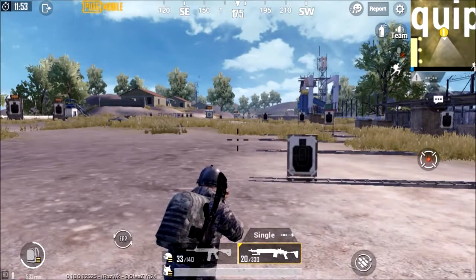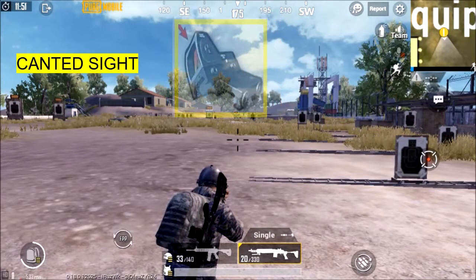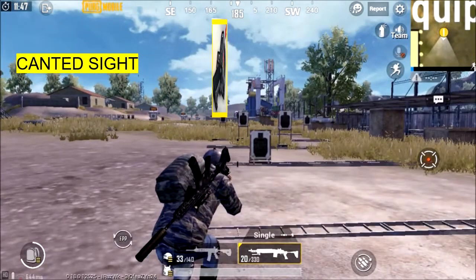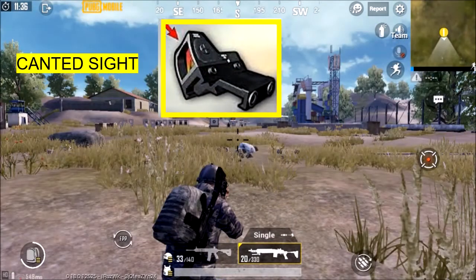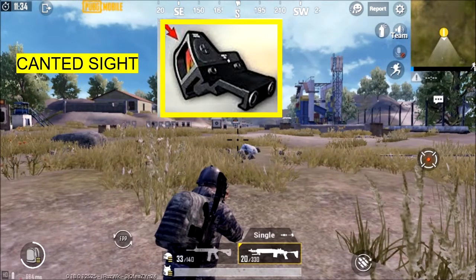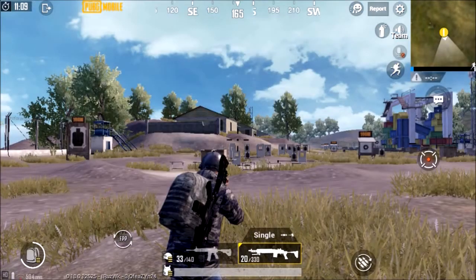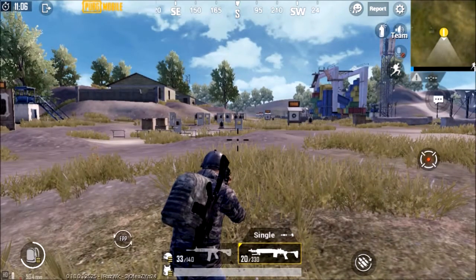Hello everyone. Recently PUBG has introduced canted sight, which many would have picked up and carried during the game, but you might not know how to use it. Canted sight has both advantages and disadvantages. Once you have collected and attached the canted sight to your weapon, you will see a new button added on your screen.